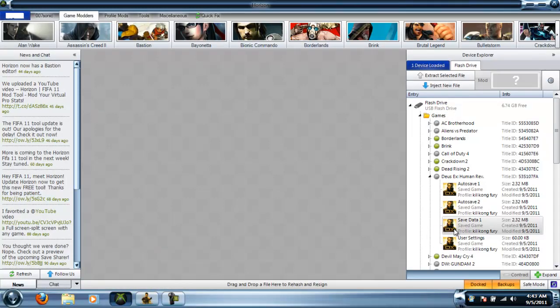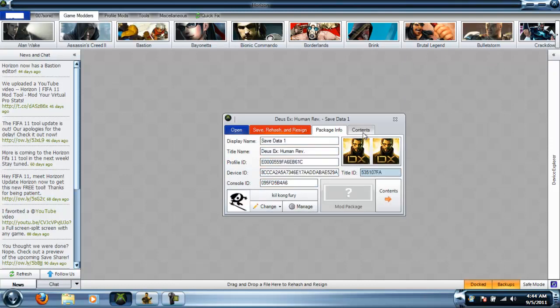What you want to do is open up whatever you're going to use to open up your hard drive or your flash drive or whatever. I'm using Horizon. You can use Modio for this too if you want to. After you open your hard drive and stuff, you want to go and find your game save that you're going to use for this.